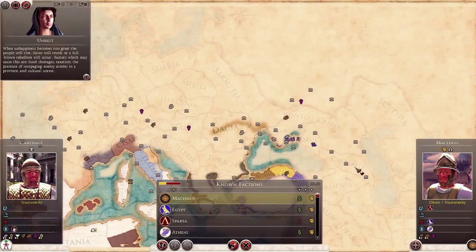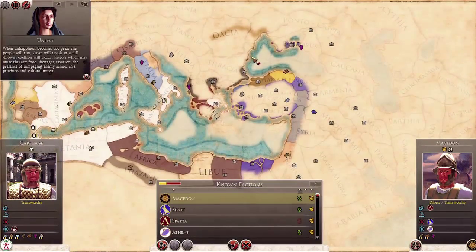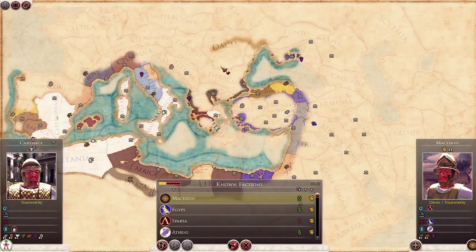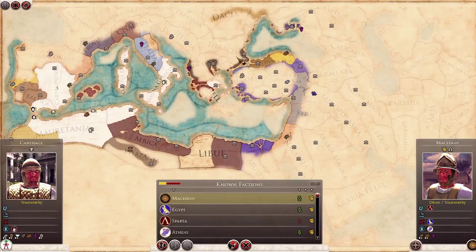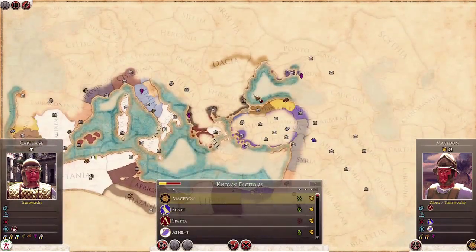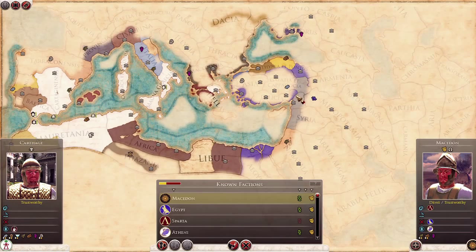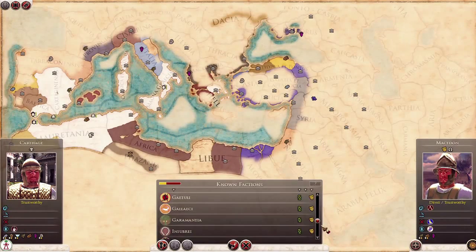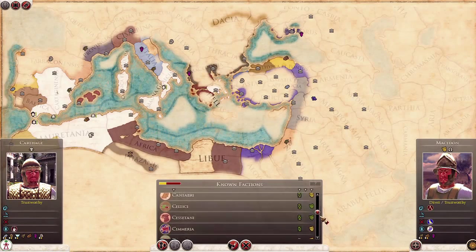Here we have the overview map, which many of you have seen in the E3 video. The world is huge - massive. Something of Rome has been destroyed. Now there's lots of other people for us to conquer, so it's not such a big deal - look at all those people on that list.